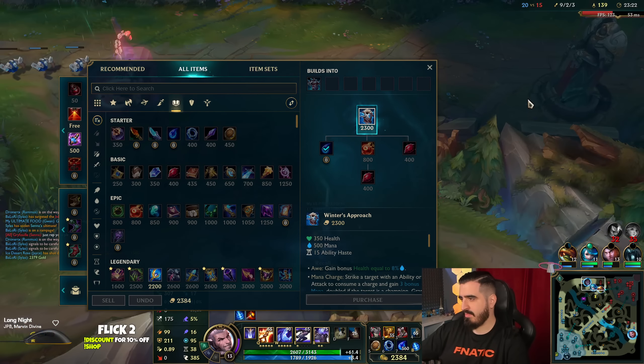You need to die there somehow. Lilia is not going there. I'm going for Spirit Visage next item. Demonic Embrace or Spirit Visage? Let's go for Demonic Embrace — more damage. This Drake is going to be super super important. I'm going for Demonic Embrace to have the bonus burn damage effect. We are going to have a triple burn damage effect.